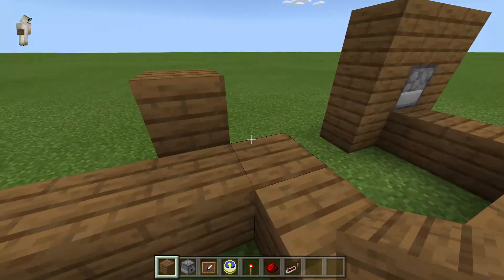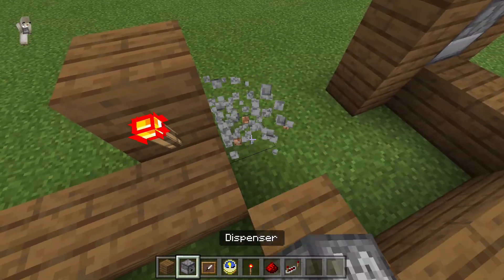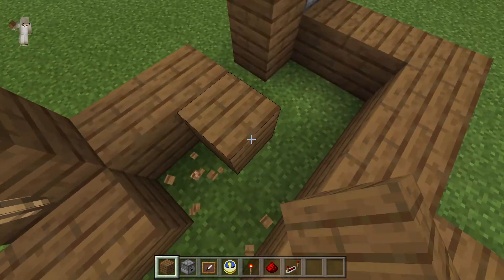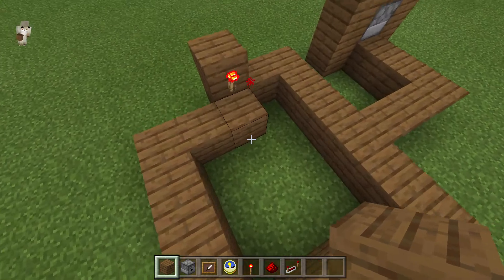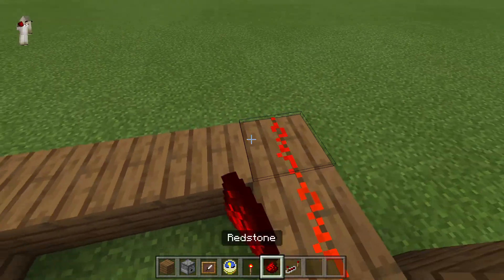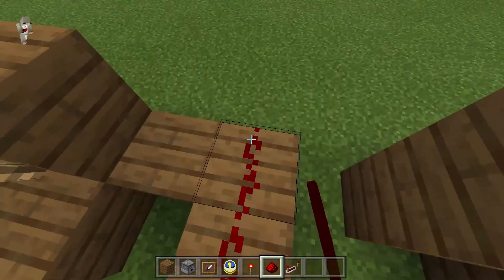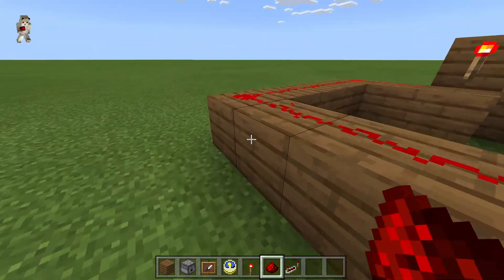First, you're going to need to put your redstone torch over here. Then you're going to have to build a circuit where the redstone comes from here and goes into a circle, connecting all the way back around.